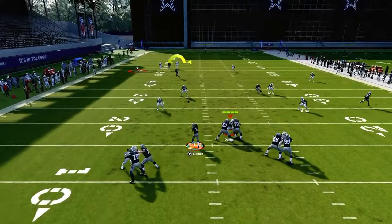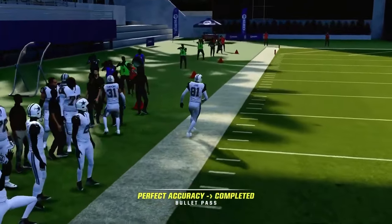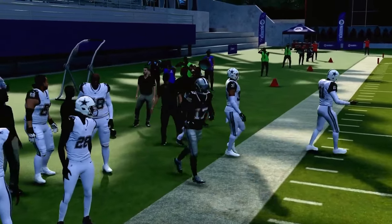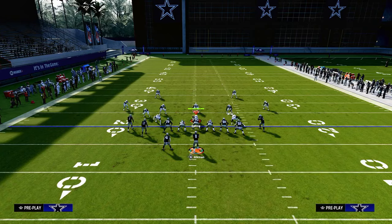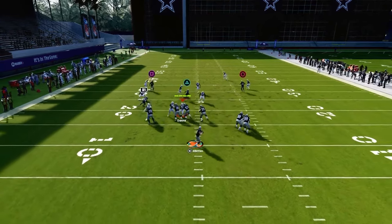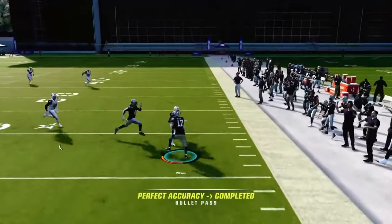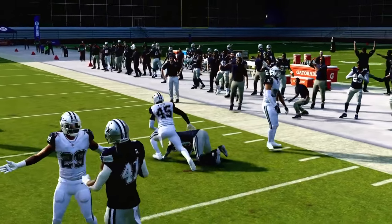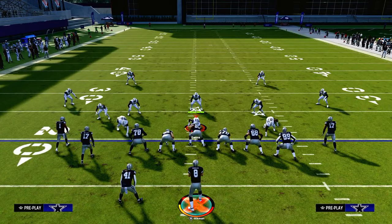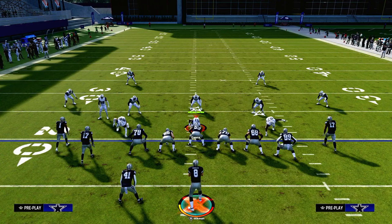The bottom line is this is truly one of the money routes in this game — it beats pretty much anything the defense can do, with the exception of being usered. And when you get them in the habit of having to user that post, it opens everything up underneath. The drag route, especially against man coverage, is really, really effective. Thanks for watching. To get the full E-Book on this offense, join the Patreon — we have a full Bengals E-Book and just dropped a brand new Bears offense. Sign up by clicking the link in the description.